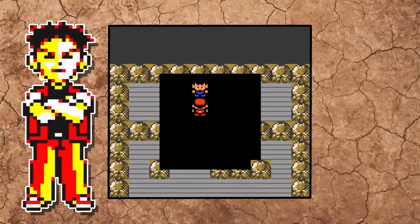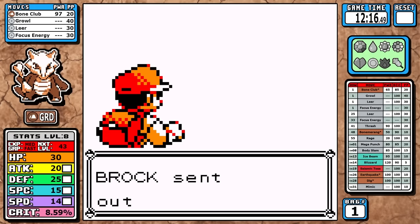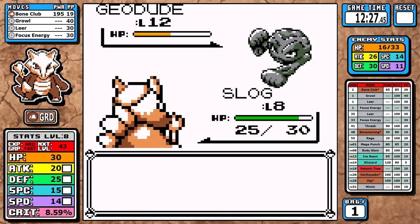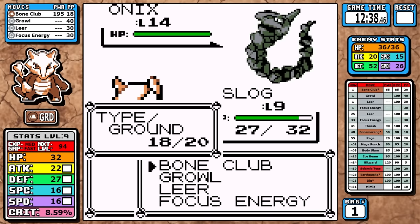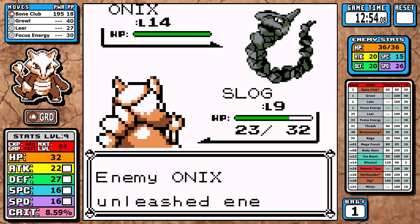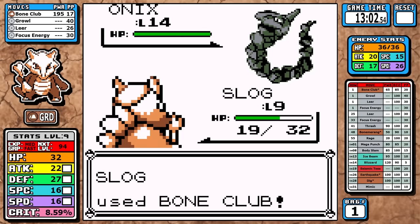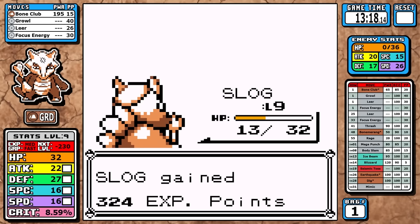Now it's time for Brock. I chose Marowak because it looked on paper like it would have the easiest time early, and it really does — having a super effective ground move along with Leer if you need it really helps, and you don't even have to battle the optional trainers to get past Brock. This one isn't 100% consistent, I do take a decent bit of damage, but today we make it past on the first try.